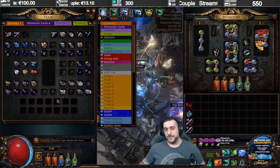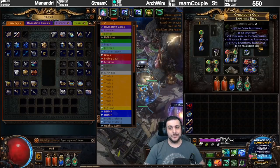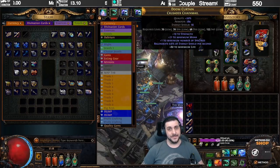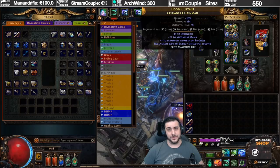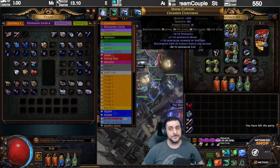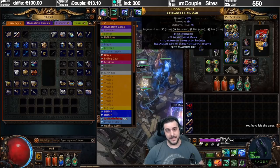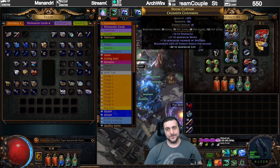GazzaTV here with another Path of Exile video. In this one I'm going to show you how you can effectively farm the plus one number of Spectre chest piece. This is something that only drops in Delve, so you're going to have to do this in the Delve environment in Path of Exile. I'm currently playing a Spectre build — the Reaper was terrible — but in this one we're going to talk about the Spectre chest piece.